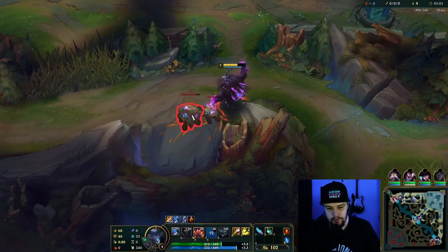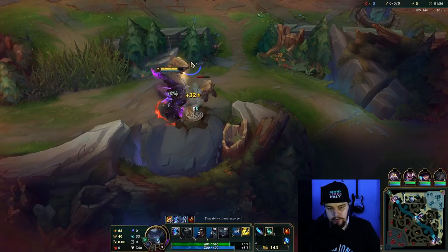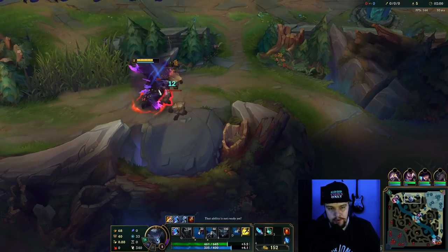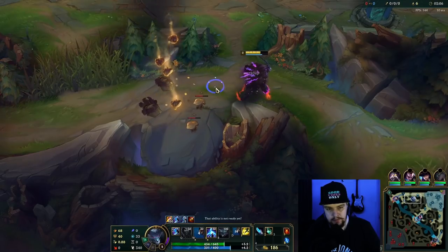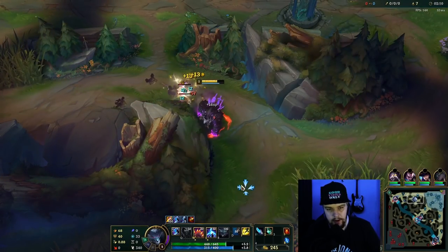Once you're doing this camp, you want to use your E on the next camp — you don't really want to reuse it on your other camp. Take W, then just focus the big one down and smite that one as well. As you can see with your passive, you can keep this up to clear effectively — all the procs go through all the monsters in the camp.